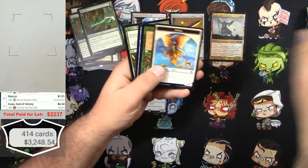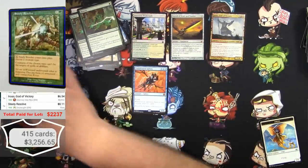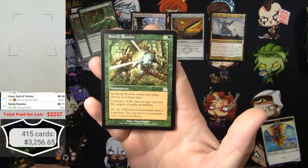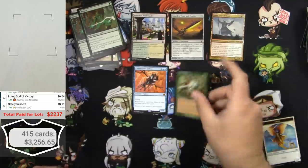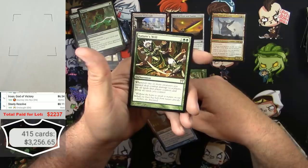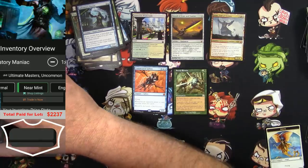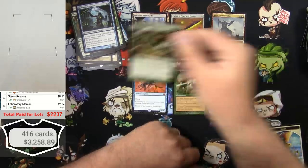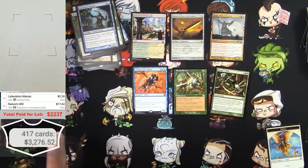Lonely Sandbar, angel token, Steely Resolve. Laboratory Maniac - $8. Steely Resolve: as it comes into play, choose a creature type - creatures of the chosen type can't be the target of spells or abilities. Good for any tribal, especially green elves. Laboratory Maniac was reprinted in Ultimate Masters as an uncommon, so the rare from Innistrad is still $2 but it used to be more. Nature's Will from Champions of Kamigawa - $17.63.